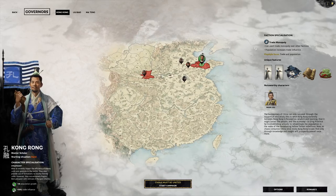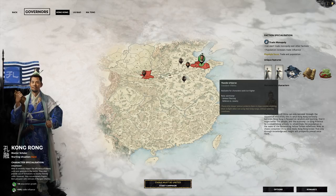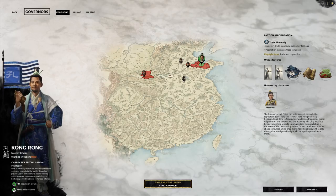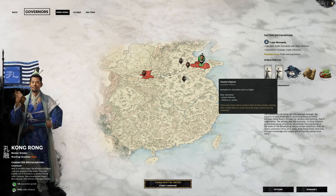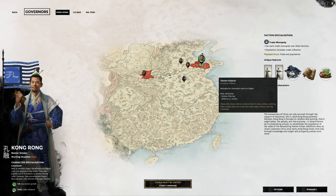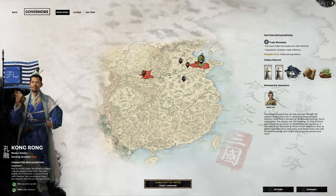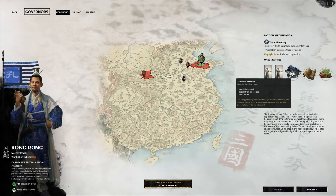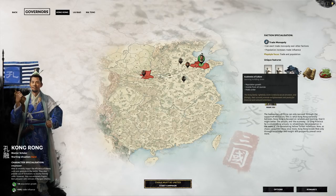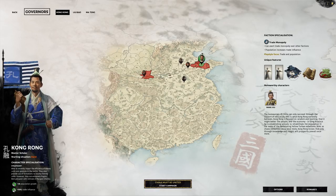Kong Rong, master scholar — this is the way, with unique features and unique units. We have the crossbow infantry: armor piercing, defense versus cavalry. And we have the Thunder of Jian Yan, available at character rank 6 — a skirmisher with armor piercing. We also have special buildings: the Academies of Culture, which give population growth, income from all sources, and public order. We can boost our economy with that quite a bit, something other characters don't have.